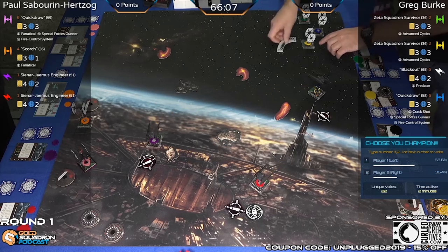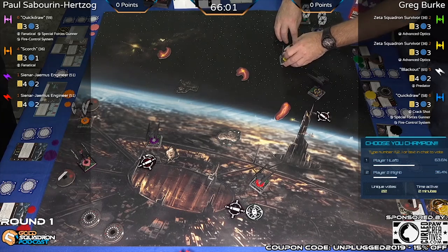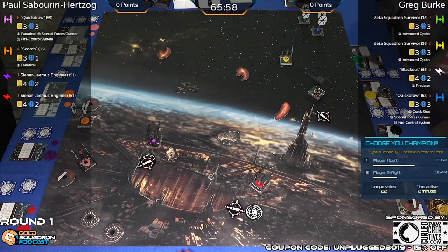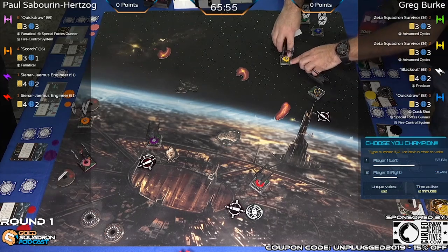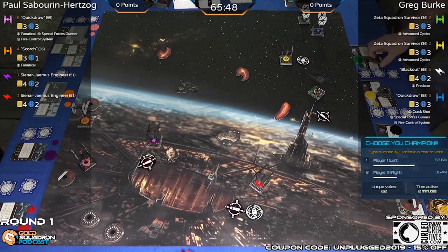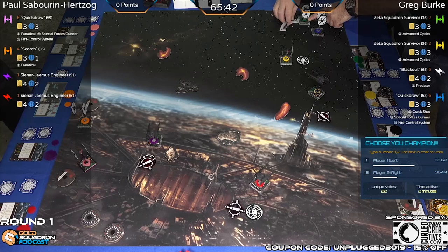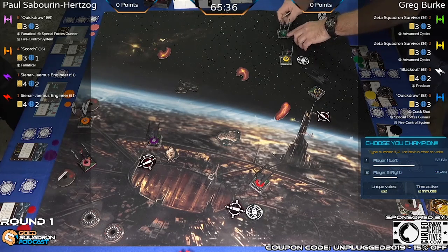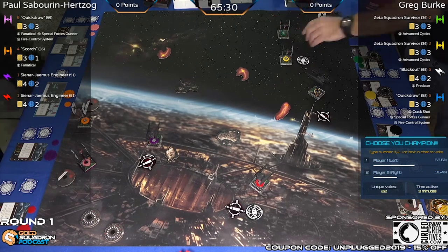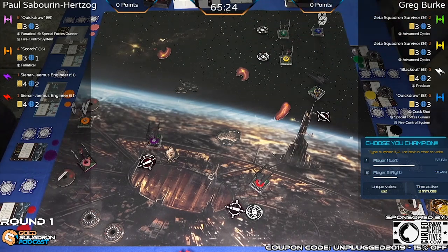A couple of notes about Blackout: a lot of times that ability is not something you over-commit for. It's a nice to have — you really bring him because he's initiative five. Here's a rotate from Greg. Those Zeta Squadron Survivors don't need to have the arc to the front because they don't have Special Forces Gunner or any missile, so you go ahead and put it in the back and you have a two-dice gun no matter what.